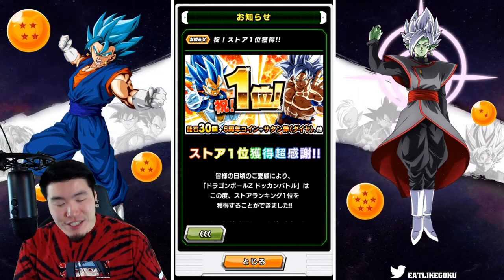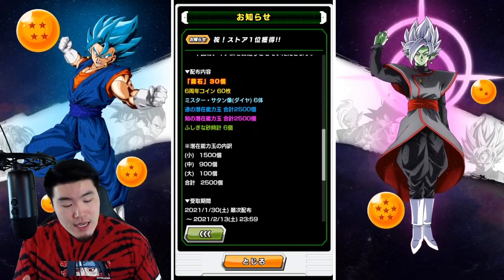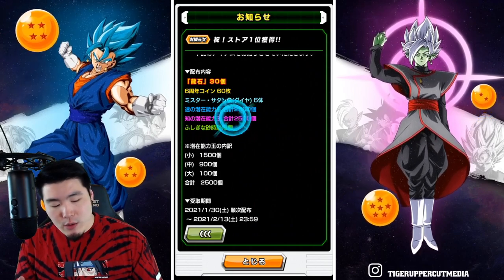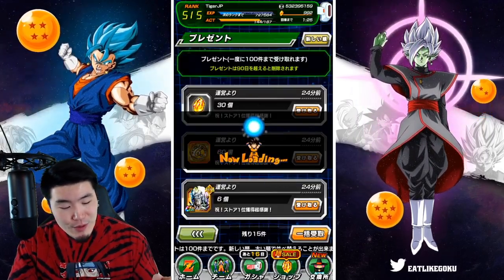Top grossing achieved for the dual LR banners and everybody got 30 dragonstones, 60 6th anniversary coins, six diamond Hercules statues, some potential orbs, and also six reversal medals. Let's pop over to our box and collect our rewards.